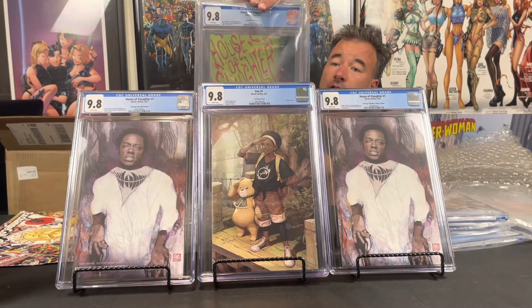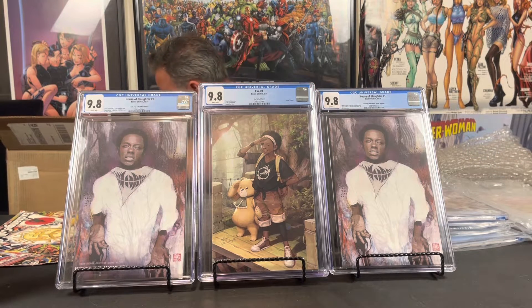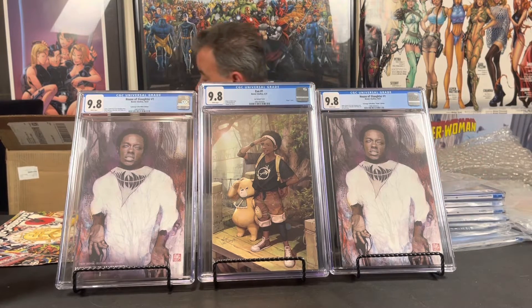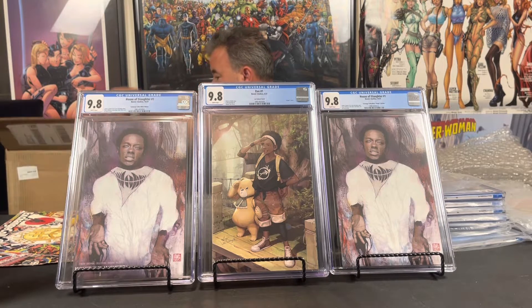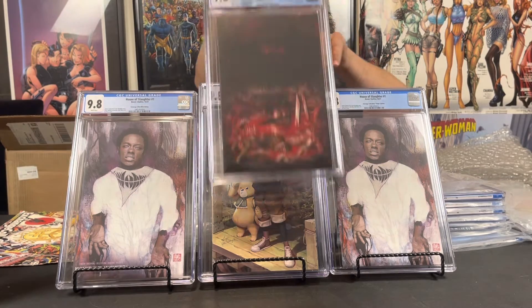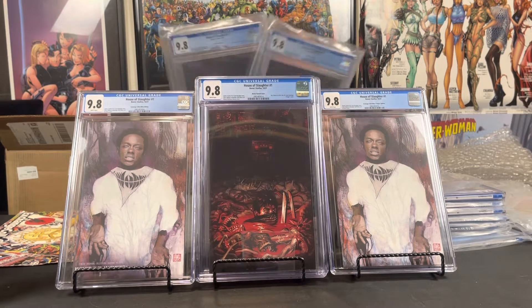Another House of Slaughter one-for-500. One, two, three more House of Slaughter Zoo virgins. We've got three of the nice House on the Lake modules — those are one-for-50s.